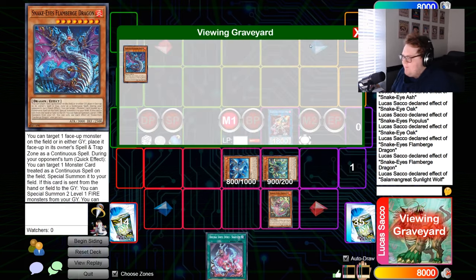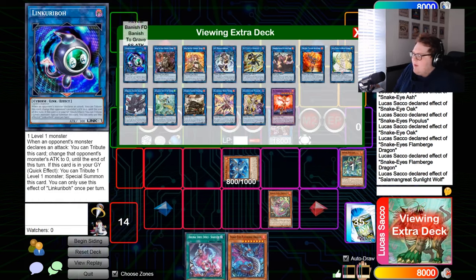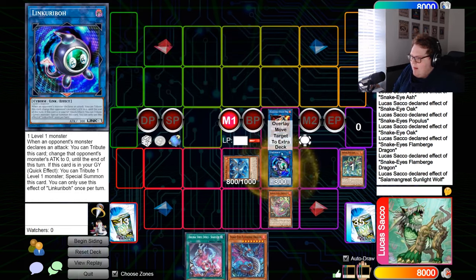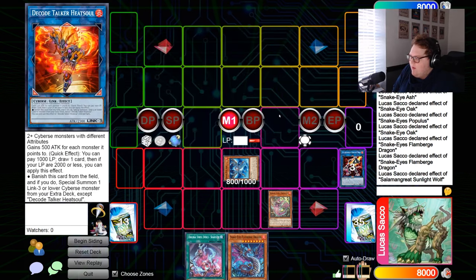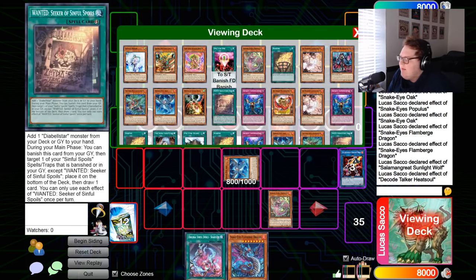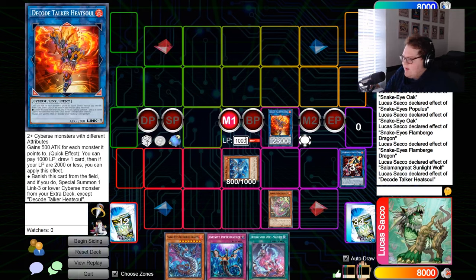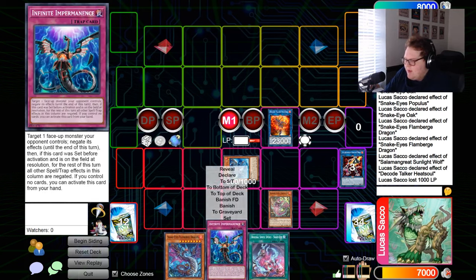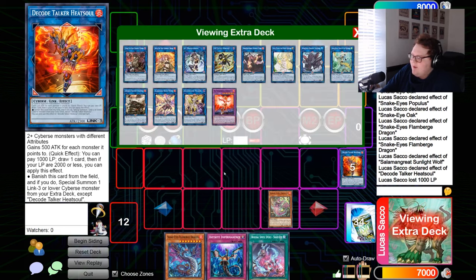Trigger Flame Verge to summon from the graveyard, then trigger Sunlight Wolf — it's going to put Flame Verge back in our hand. It doesn't really matter what we add here, we'll get rid of it later. Then link one into Link Karebo, and link three into Heat Soul. We get Heat Soul's effect to draw — normally in a combo tutorial I just add a hand trap to represent the draw, it's not a real representation, but it is a free draw.